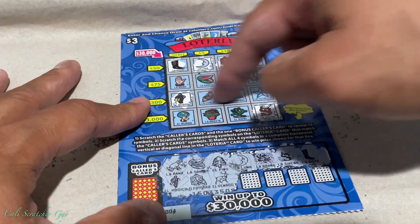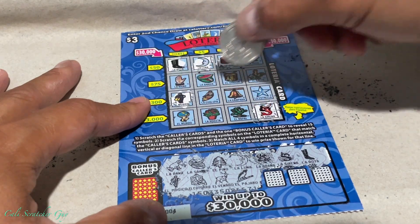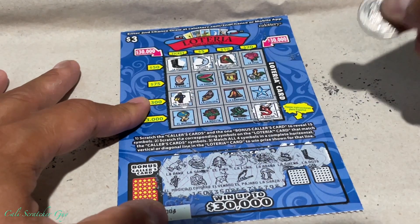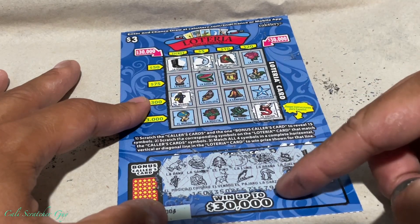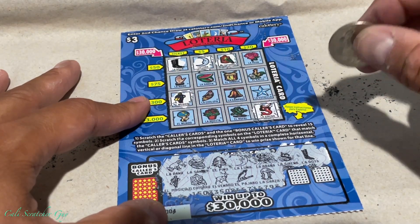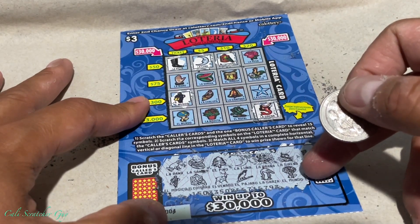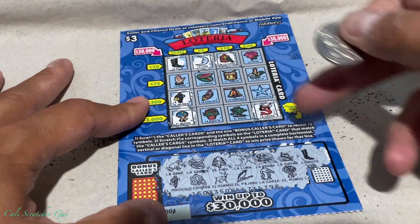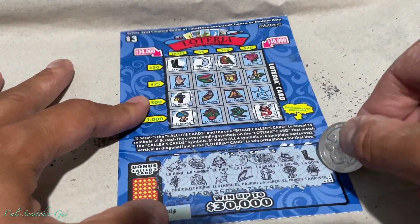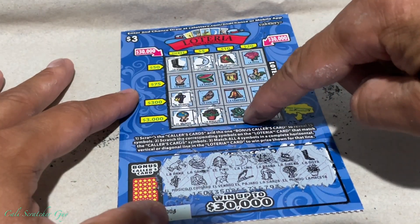That one looks like a deer — nope. And then we got a parrot — nope. And then this one is La Garza — do we have that? I don't see it. El Mundo — it's right here. So right here we can get La Mano, the hand, we get a ticket. And this one is La Maseta right here — if we get this one, it will be $3,000.